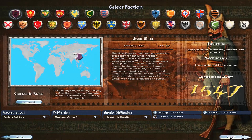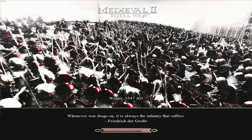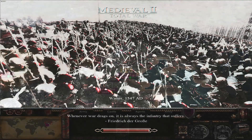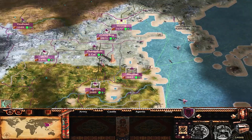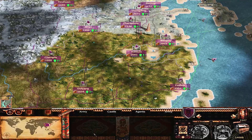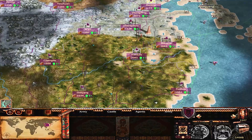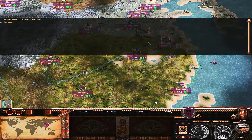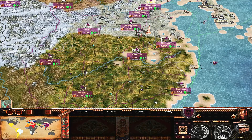We'll start off as Ming and toggle fog of war so we can see the entire map and check out all the different start positions. As Ming we obviously start off with a pretty vast empire, but on the mini map you can see how little it looks considering how many cities we have. Let's toggle fog of war quickly so we can see the entire world.